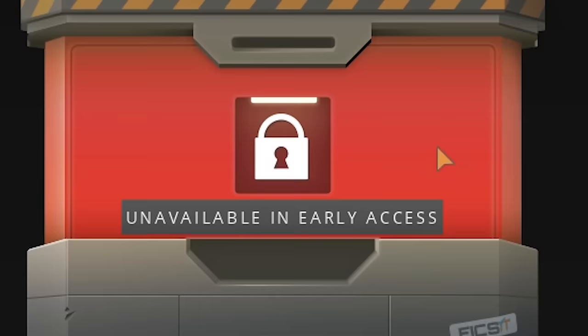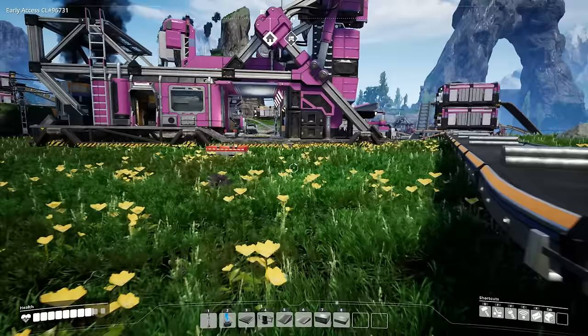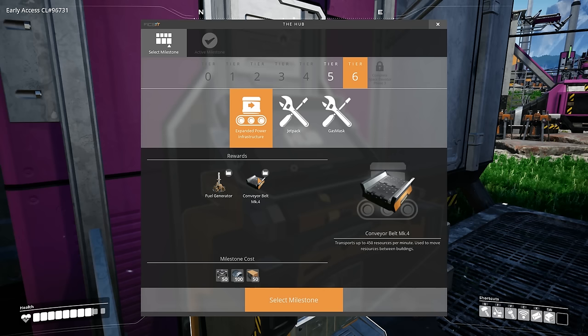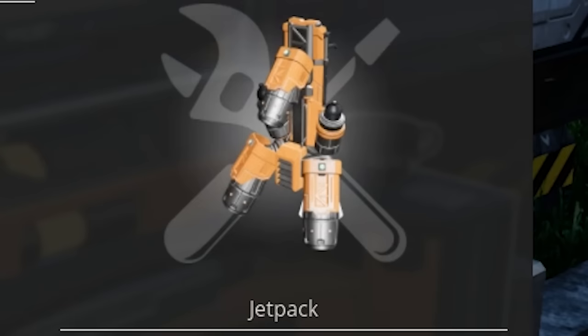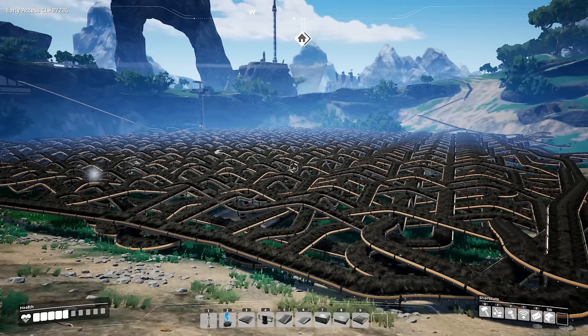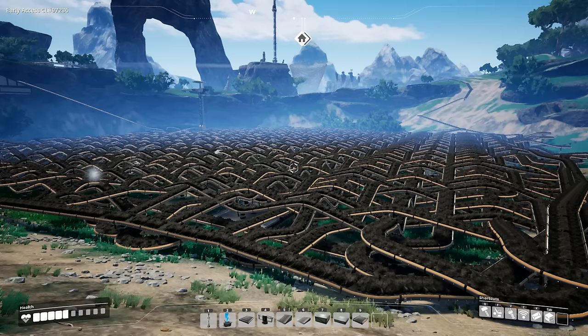What now? Unavailable in early access. Damn it. So launching that stuff into orbit has unlocked new tiers, which gives us some pretty exciting new stuff. My God — this gets real. And an even bigger truck — be still my heart. Oh my God, and a Mark IV conveyor belt. And oh my God, a jetpack! Well, that's been a lot of fun. I've got some ideas for how we can top the weave. So thanks for watching — head on back for more Satisfactory soon. And I will see you next time.